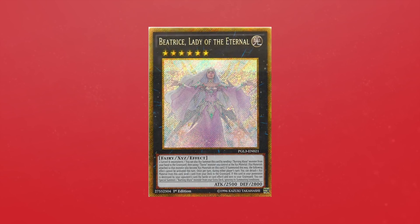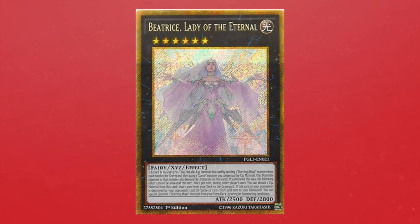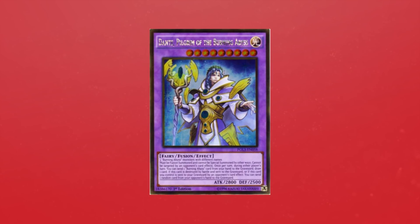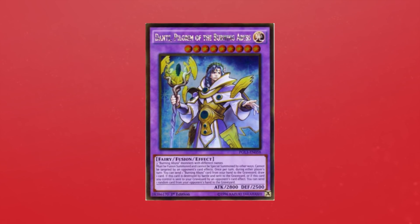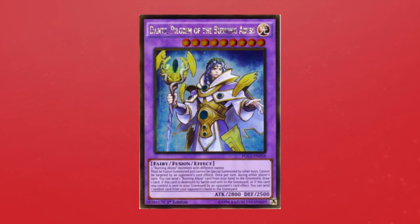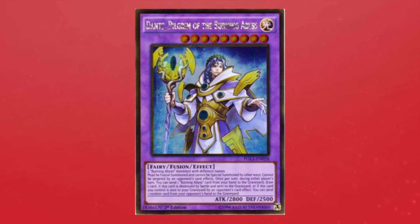The last important extra deck monster to note before we dive into Jerebini is Beatrice. Beatrice was a big deal for Burning Abyss, not only being a foolish burial for anything, but she will also float into a Burning Abyss extra deck monster — most notably the fusion of the archetype, Dante Pilgrim of the Burning Abyss. Pilgrim fuels your strategy by not being targetable, pitches a Burning Abyss from hand to draw one, and rips a card out of your opponent's hand when it's dealt with. These cards are very solid and work very well together. One of the most interesting things is how many ways you can play this deck — cards like Dante generically milling or Beatrice sending anything to grave really impacts the variancy of this archetype.